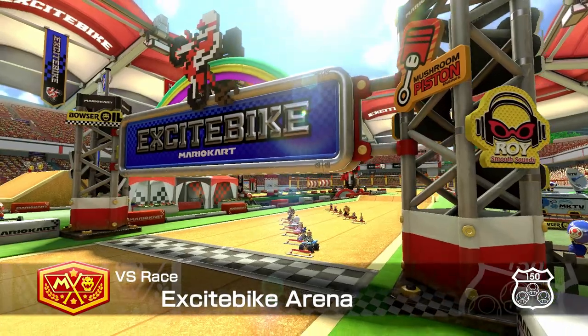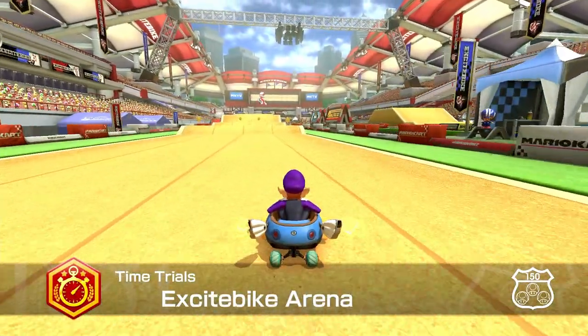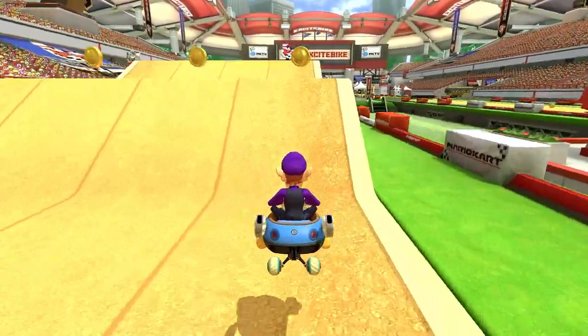Before we can talk about strategies, we have to talk about how the track is actually constructed. The track is laid out as a long oval with five obstacles that you're going to encounter: two small hills followed by three big ones,